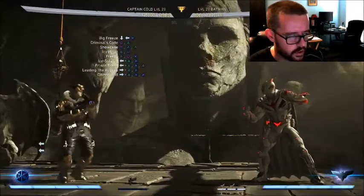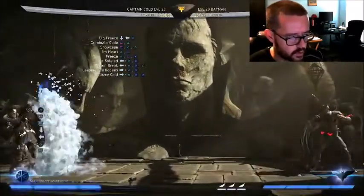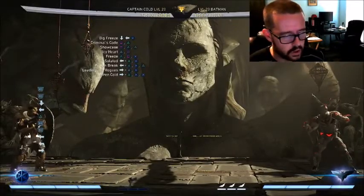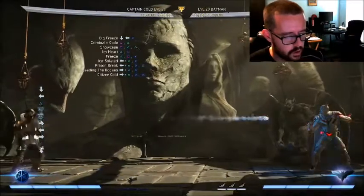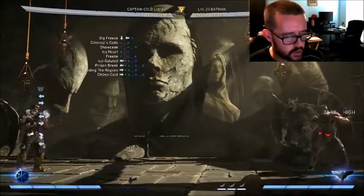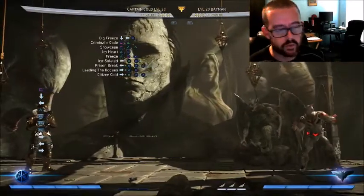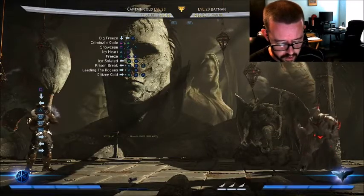Another thing that they did is the Ice Wall — when you meter burn it, there used to be six frames of gap when you went to meter burn, and that six-frame gap meant a projectile could actually go through it and hit you. Now the gap is only one frame. So you're not going to catch as much for throwing this out there. It's just an overall improvement.